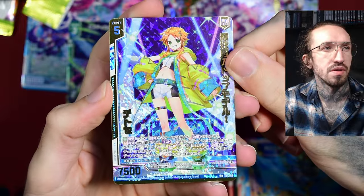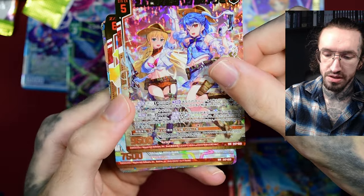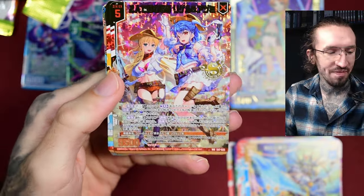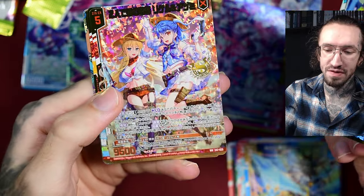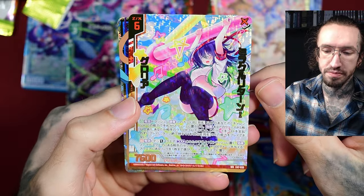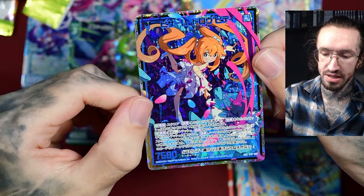Maybe this was the reason why this release is so expensive — another WR. I don't know if this is guaranteed. In the beginning of this video I was talking badly about Zillions of Enemy X, feeling disappointed. And now I pull like a God pack! We get the cowboy girls — a WR of Gloria, another very nice character — and a secret rare! It has no texture, which is interesting.